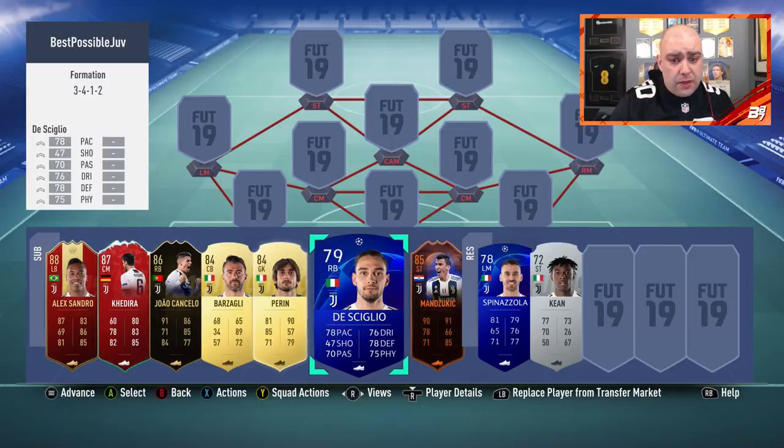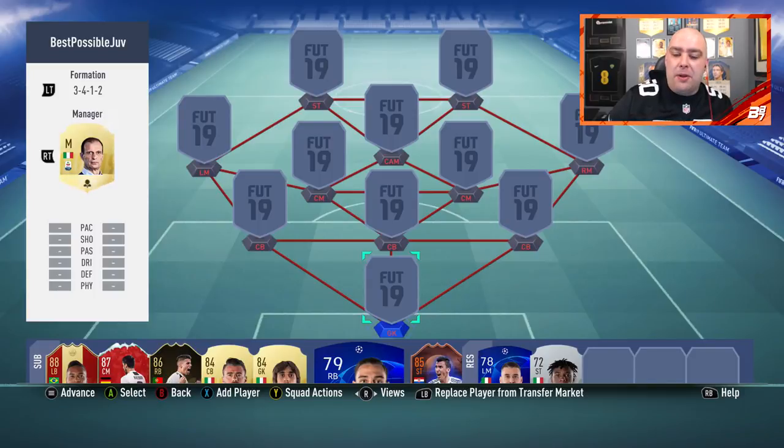What happens with these guys who have built the highest rated team? It's not the best team in terms of how it plays, but it is the highest rated possible team you can get of Juventus. You can build these on Futhead, Futbin, Futwiz, and all them other foot sites as well. But the difference between that and this is I actually get to play with the team, see how they play, and see if any of the players are worth your well-valued coins.